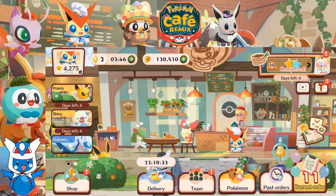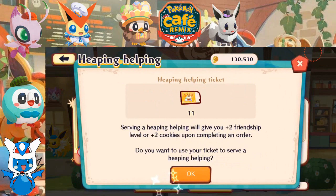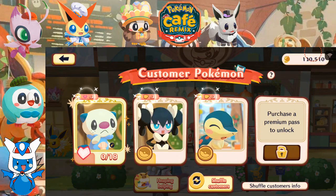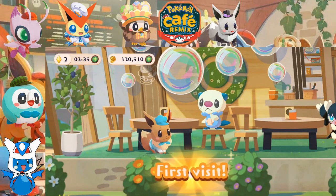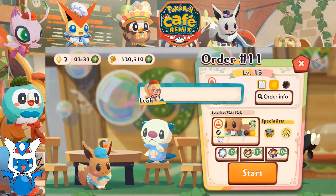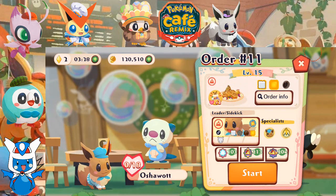Let's serve up our 11th Master Order — and oh, hello! Let's use a Heaping Helping ticket and go serve up an order for Shiny Oshawott. Wow, a Shiny Oshawott's come by! Let's prepare a yummy menu item for our customer.